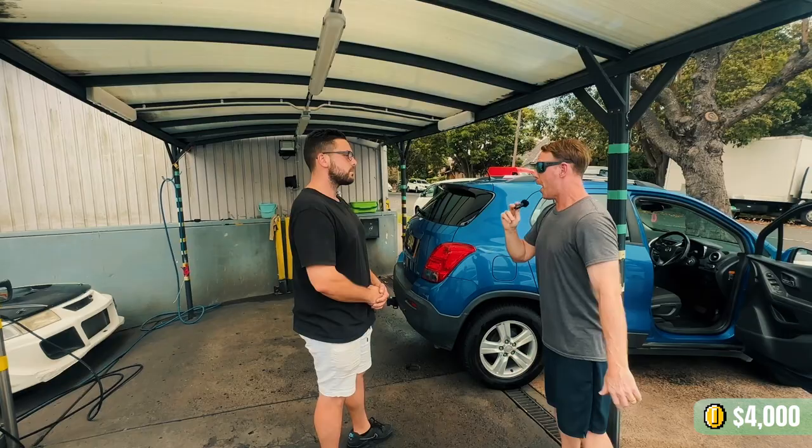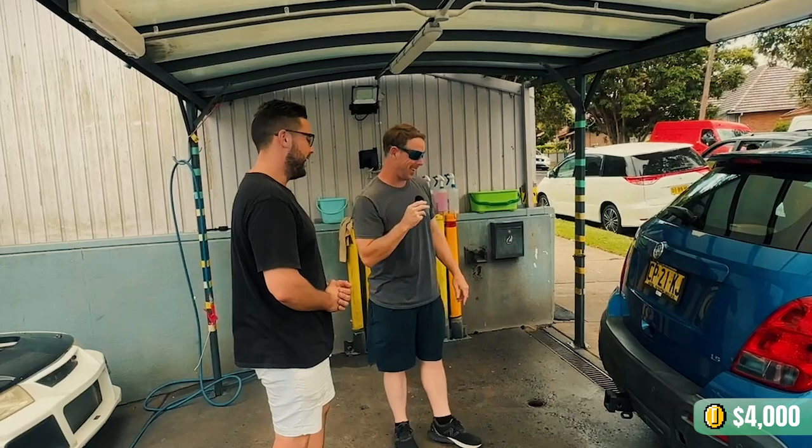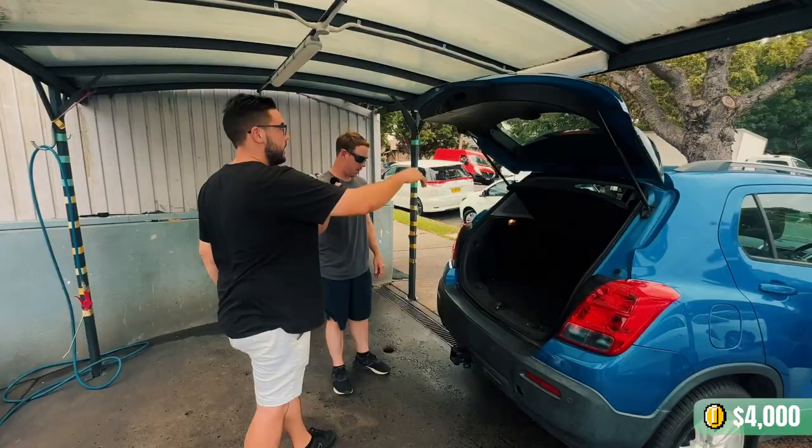So we've got a 2016 Trax. What is it, 1.5? Oh no, that's an LS. Shows how much I know about the car. It's got a tow bar as well, which is a good selling point. Looks like it's pretty clean on the interior and stuff.